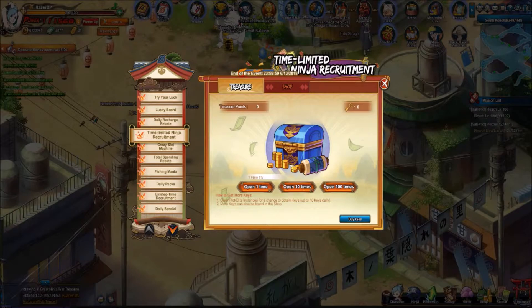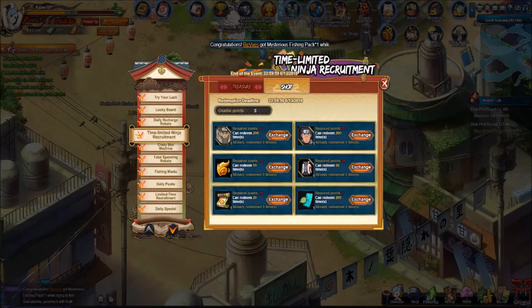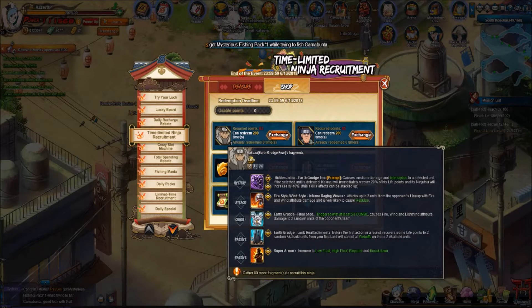This event hasn't been here in a long time — they brought back this old-school event. As you do plot instances, elite instances, and all that stuff, you get free keys. You use the keys, get points each time, and then you'll be able to exchange the points for prizes. So Earth Grudge — which is obviously a very good ninja.